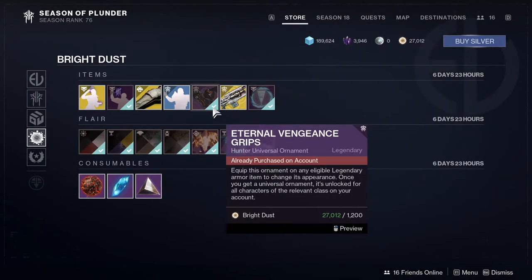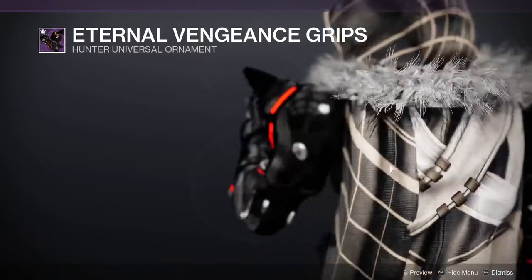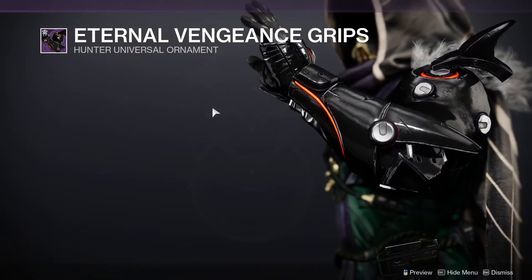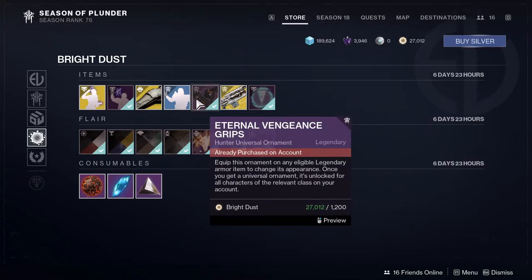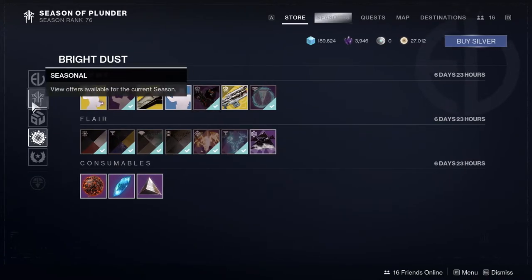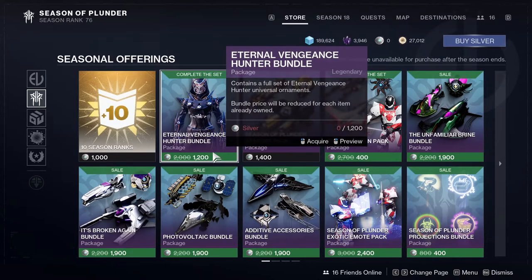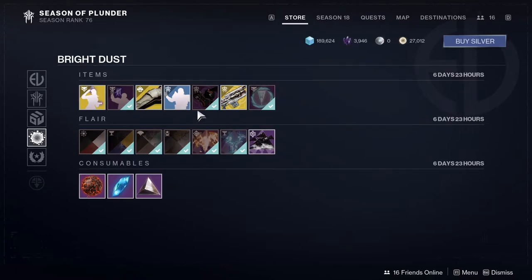We have the first pieces of the Fortnight arms set, which is really cool and it's discounted. Usually it costs 15, but the reason it went down is because I have a piece of it already, and when you get more pieces the price goes down, which I think is nice.